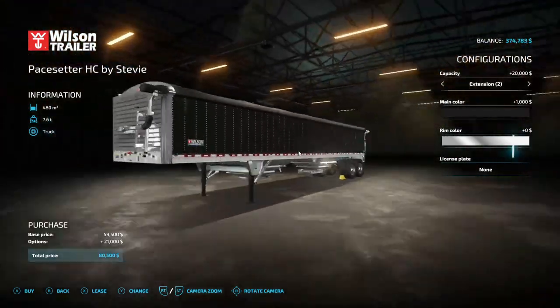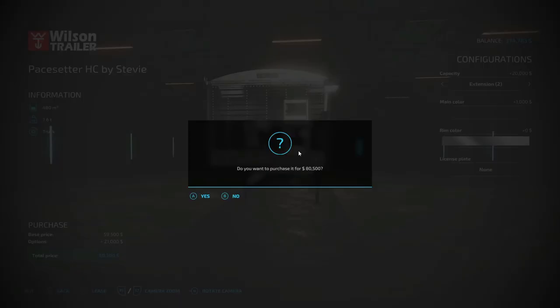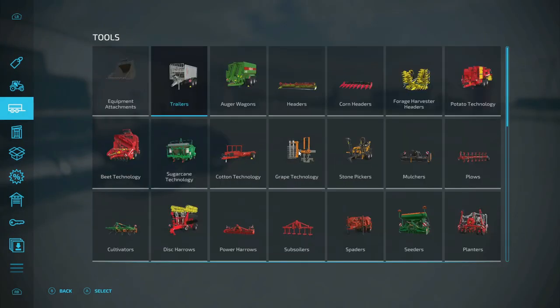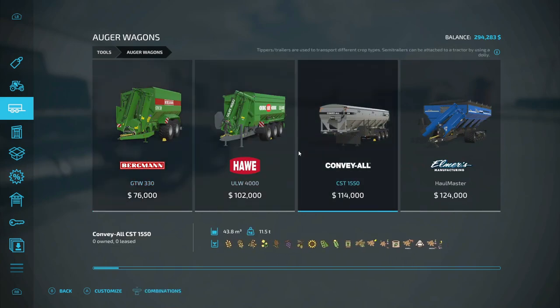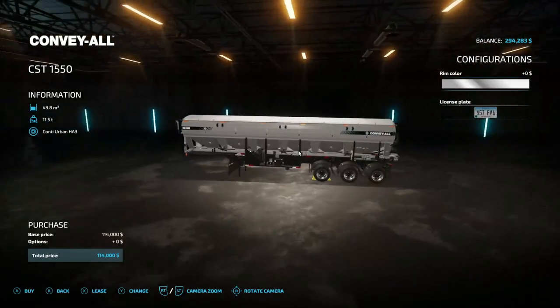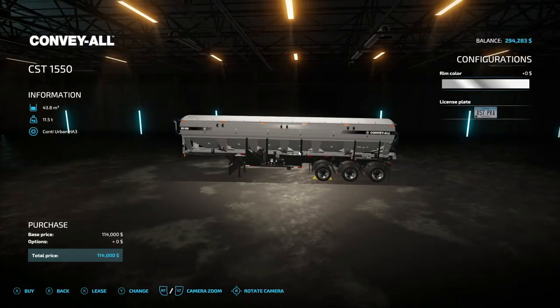We just need one for right now, so buy for $80,500. We're going to go out of there and go to auger wagons. This truck right here holds lime and all this stuff. We'll go with chrome rim color and no tag plate. I know it's not right, but I just ain't got time to customize it right now.